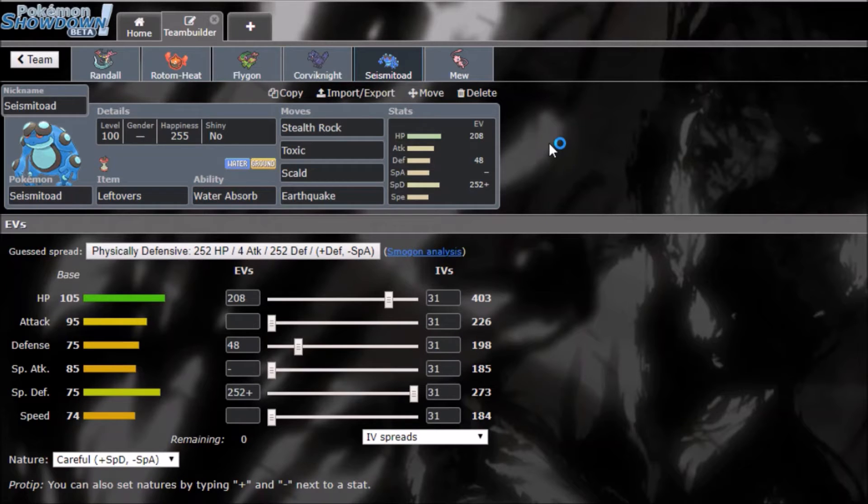Seismitoad is my Stealth Rock setter and my switch-in for Rotom-Heat, Rotom-Wash, and Toxapex since it can wall both of their STABs. Roost wears things down, Scald potentially burns, and Earthquake chips Steels. It's also my Dragapult check.